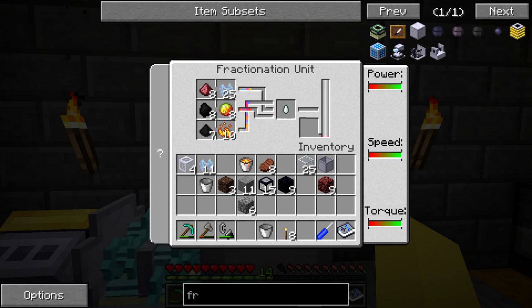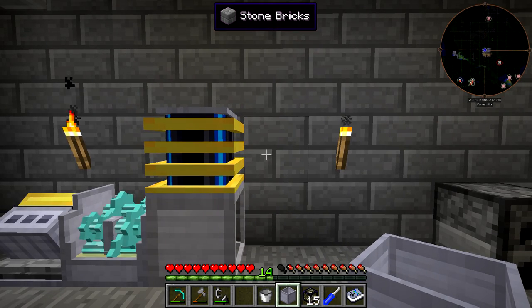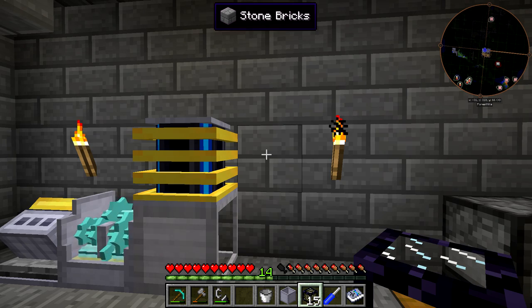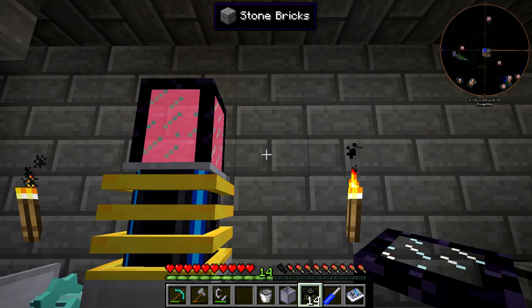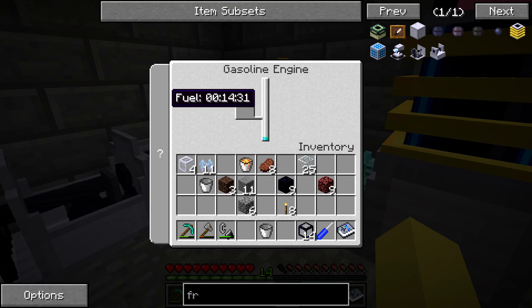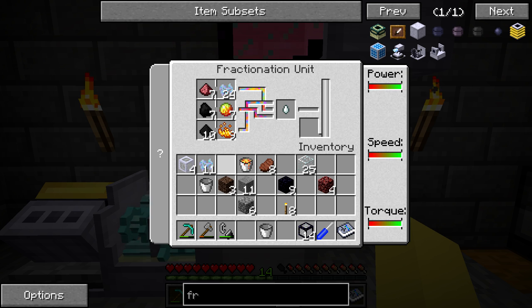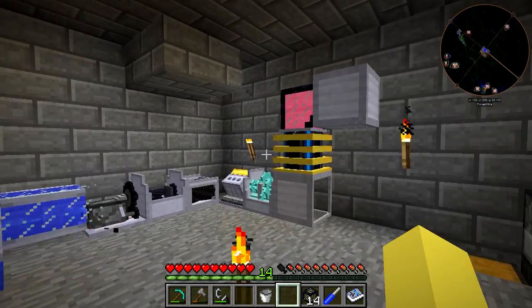What we need to do now is use the excess fuel lines to pump the jet fuel into a reservoir, because this is probably the best way to transport it unless we want to manually transport it from the fractionation unit over to the pulse jet furnace. The pulse jet furnace uses 100 milli-buckets per process so you don't need a ton of it, but it will be nice to have. You pull it out the top - you can see it's a pretty awesome pink color. We can just put that into a reservoir. The reservoir is filling up nicely. We will probably run out of magma cream first and have to go hunt down some more slimes.